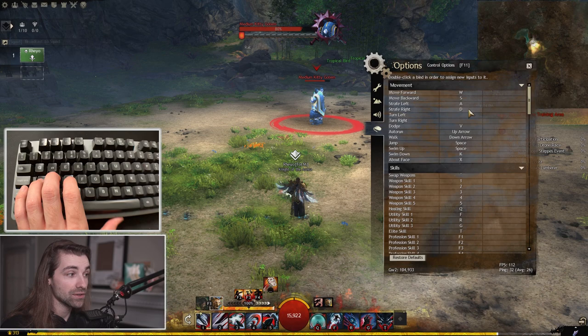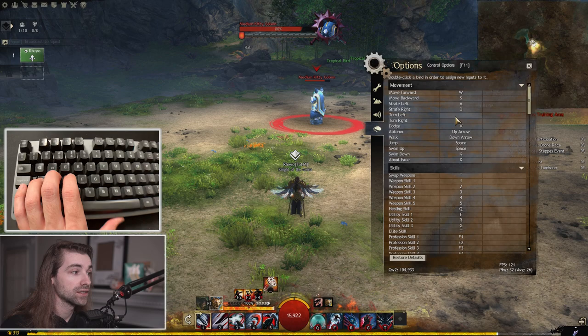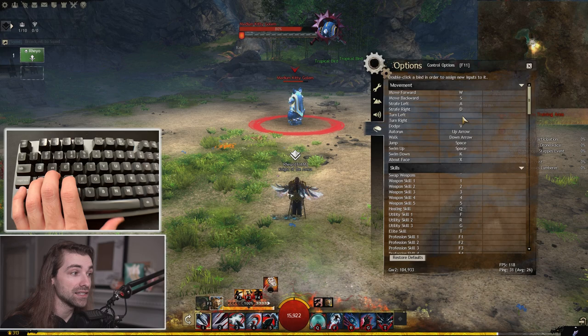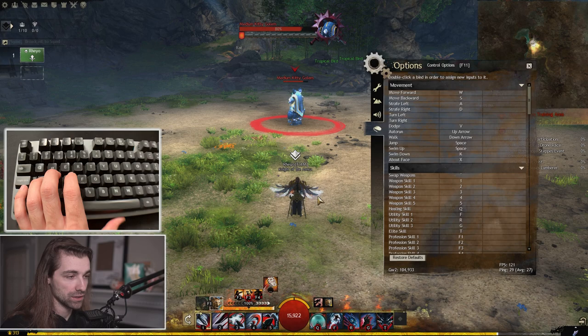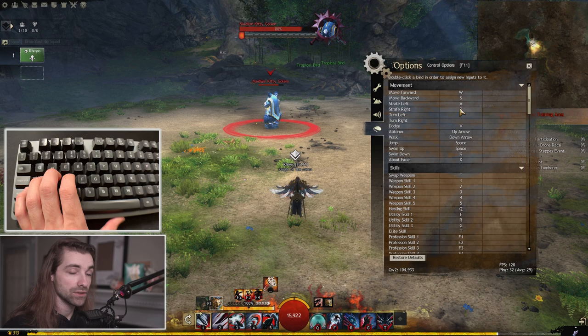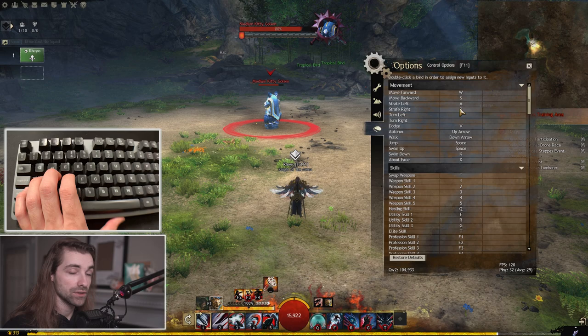I have my normal WASD keys as my walking keys — forward, back, strafe left, strafe right. By default you are set to turn left and turn right with A and D. I highly recommend untoggling those — there's never a reason you would want your character to turn while moving in combat. You want strafe left and strafe right instead. I default my turn left to strafe left and turn right to strafe right. That is a huge difference and you will notice a massive improvement just by doing that.